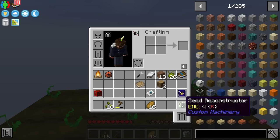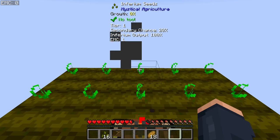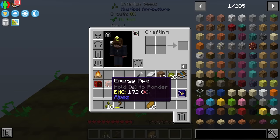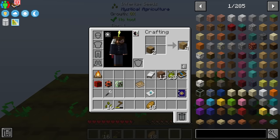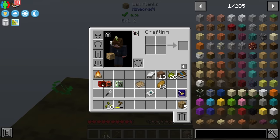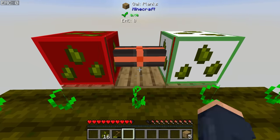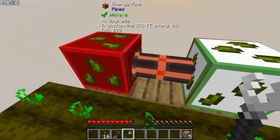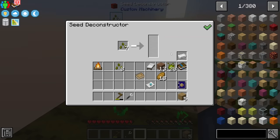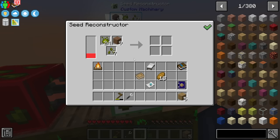This leads me into these two machines: the Seed Deconstructor and the Seed Reconstructor — these are Custom Machinery blocks, a mod that lets you create your own machines. In this case, the deconstructor will generate power and the reconstructor will make new seeds. An energy pipe in between links them — make the pipe an export and send power from the deconstructor over to the reconstructor. We feed seeds into the deconstructor to produce energy, then use that energy combined with inferium essence and dirt to make dirt seeds.